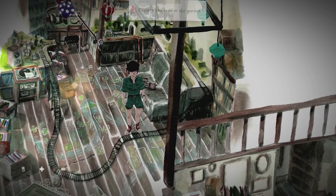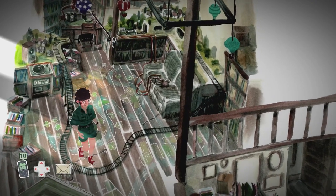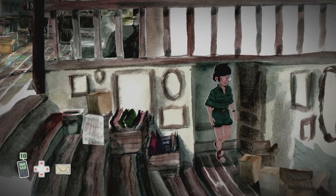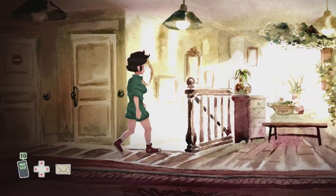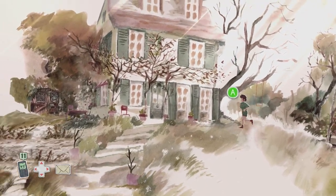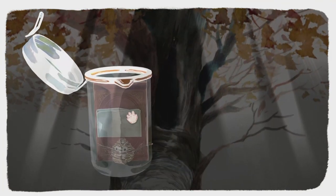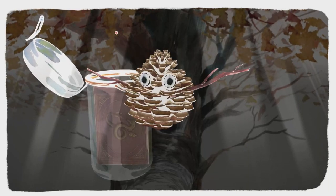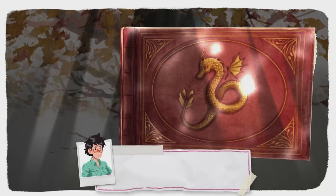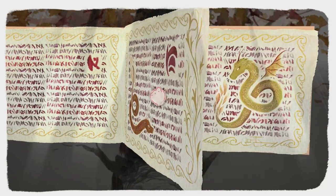Start of Chapter 5 — before exploring the tree, head to the vinyl player and find letter number 11. Then interact with the tree, grab the jar from the trunk, wiggle the left stick to loosen it, take the lid off, and pull the items out — this is letter number 12. Open the book and flick through the pages until a memory is initiated.